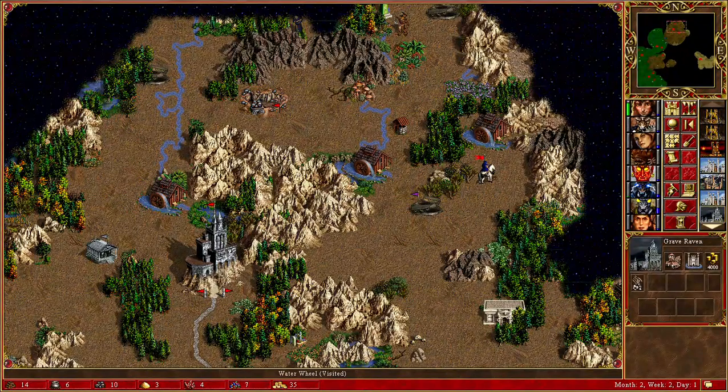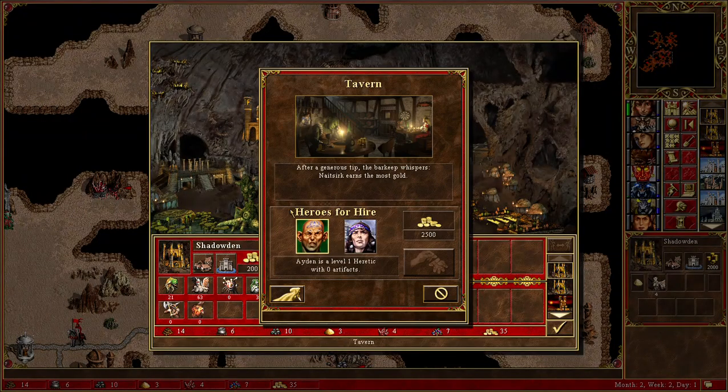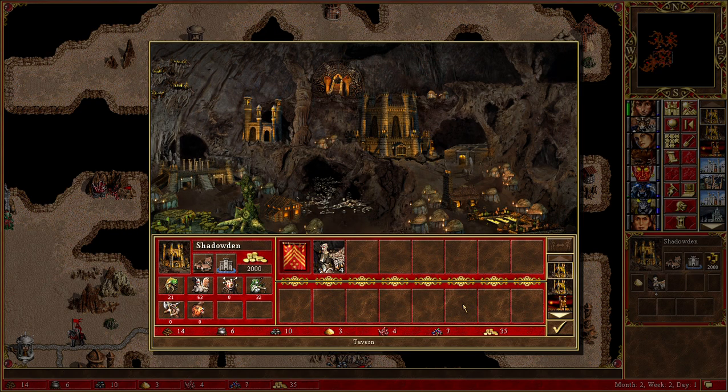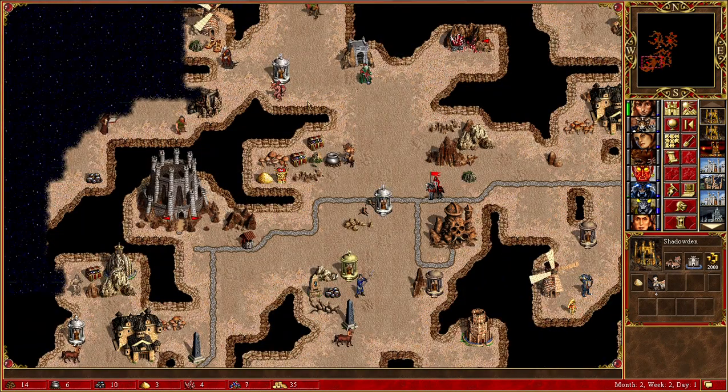Now let's look at the remaining players. We've seen green a couple of times and he's quite strong, I must admit, but it seems like he has the least amount of towns, so it's just about getting through to him. The only upgraded tier 7 unit right now is green and pink, but they're both the ones with the least amount of towns, so I'm not that scared of that to be honest.